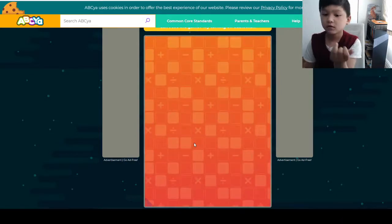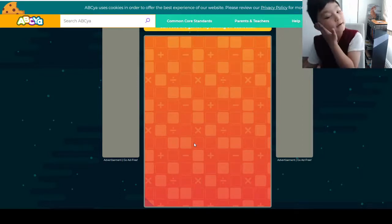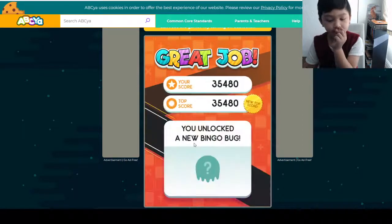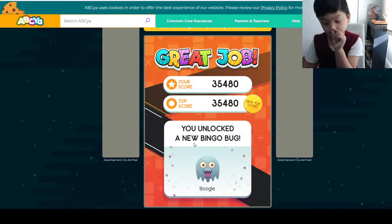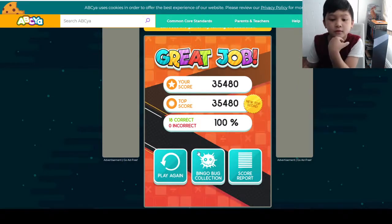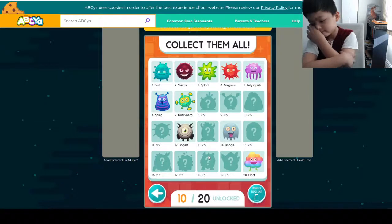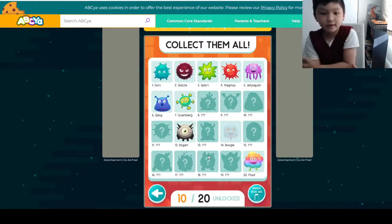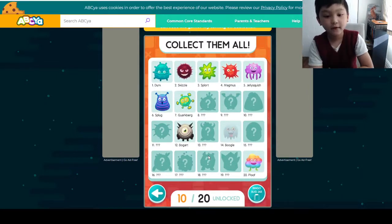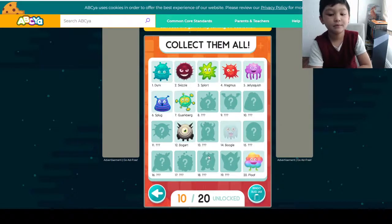Double bingo! We definitely got a new high score there. Yeah, we got a new high score. A new one — that's called Brueger. He looks a bit like a ghost. Bingo, bingo collected! He's number 14, so collect them all. So far we have 10. Look — he disappeared because he's a ghost, he disappeared.